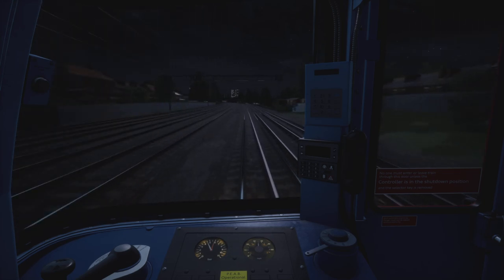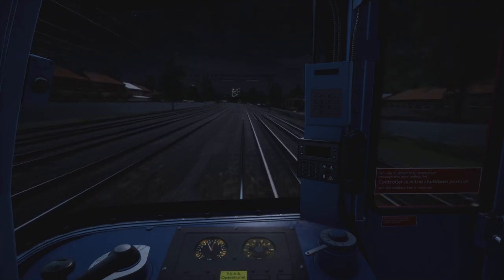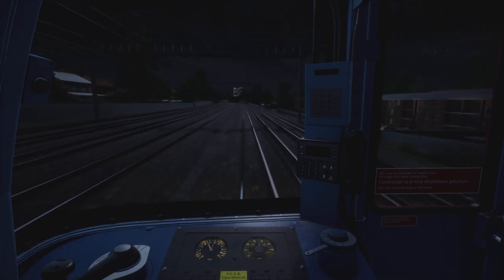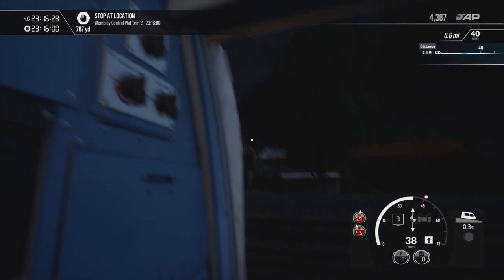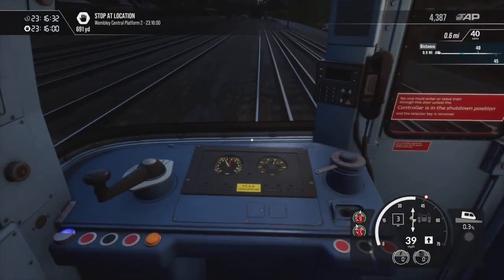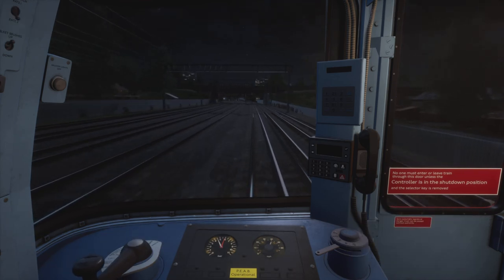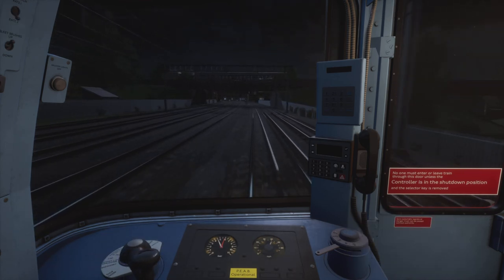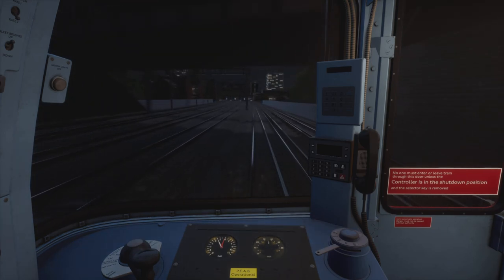Speed limit is still 45 miles an hour but going down to 40 miles an hour shortly. I'm going to turn on the cab light, but only on the right-hand side so it doesn't cause too much glare on the windscreen. Coming up on Wembley Central station fast, so I'm getting a bit of braking in.